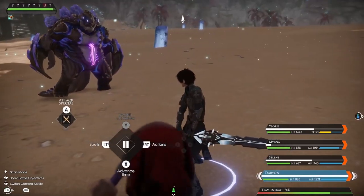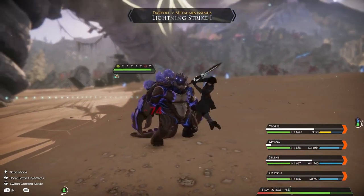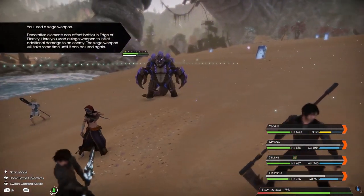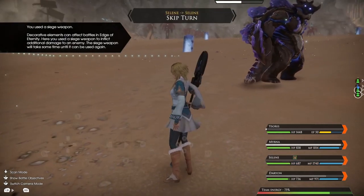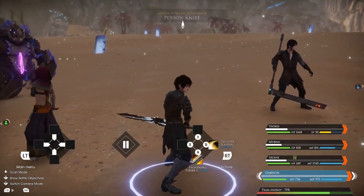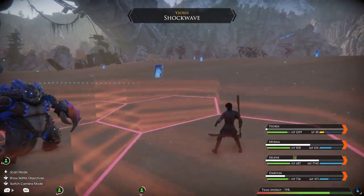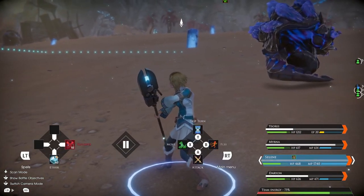Now that we've given that Metacarniserus a solid first hit, let's keep up the pressure. We can use that Thunderstrike attack we unlocked with the crystal earlier. Throughout the game, you'll find loads of other objects and items that you can use in a fight — we'll let you discover those yourself. Let's finish him off in style with Selene's special attack. You can launch one of these powerful attacks once you've taken or inflicted enough damage.